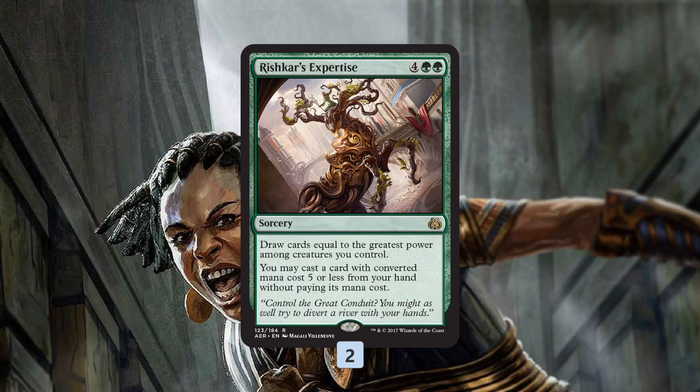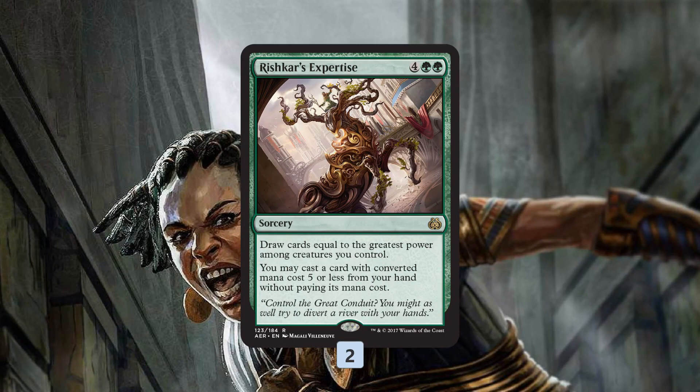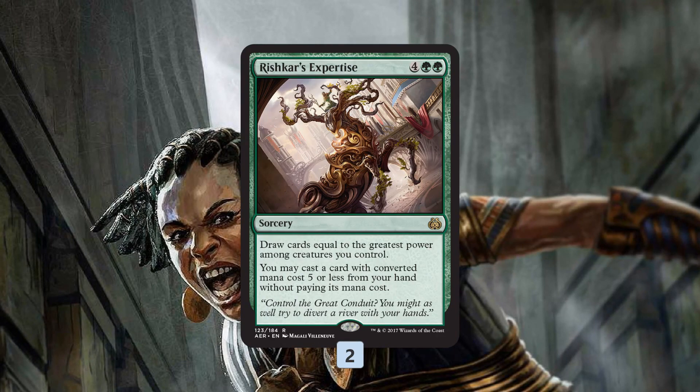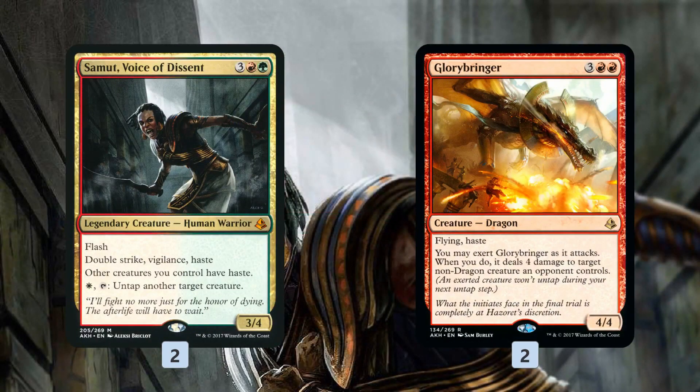We also have Rishkar's Expertise, which might be one of my favorite cards in the deck. The loop here is really funny: you cast a six drop with Sunbird's Invocation out — say a Carnage Tyrant — and you hit Rishkar's Expertise off the trigger. You draw a ton of cards since we have so many huge creatures, and then get to cast a five drop for free. So with casting one six drop, you're casting a total of three cards — that's an enormous amount of mana being cheated into play, plus you're drawing all those cards.